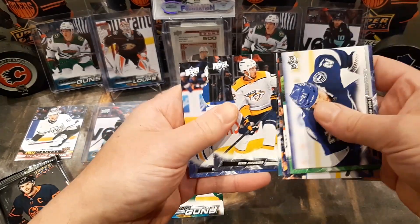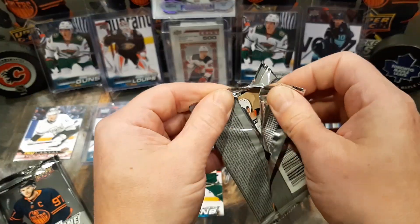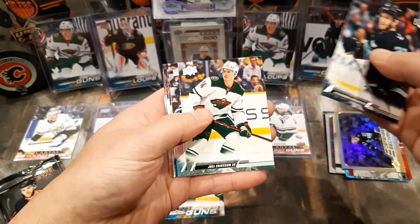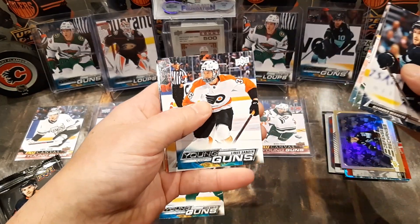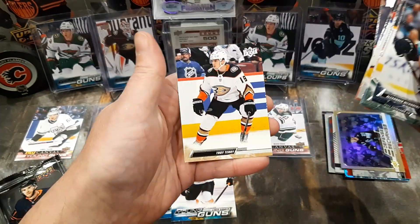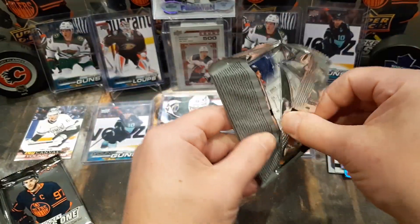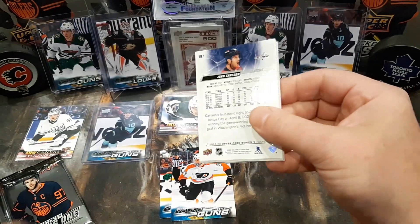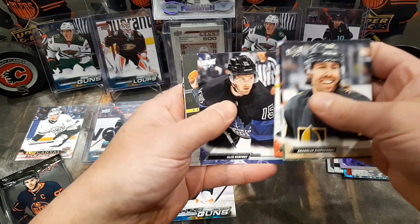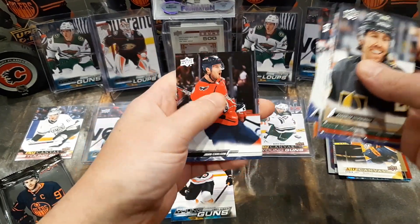Meyer, Johansson, and Yokiharu. We got Wenberg, Eck, Ferraro, Young Guns of Linus Sandin — number two. Dursey, Killington, Hart, and Troy Terry. Let's see if we can get a Young Gun canvas or a Young Gun exclusive — that would be nice. Stevenson, Zuccarello, Lundell, Kerfoot, and a canvas of Roman Yossi. Pelek, Couturier, and Carlson.